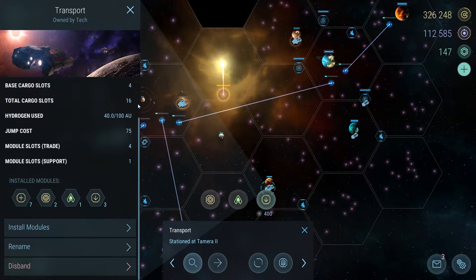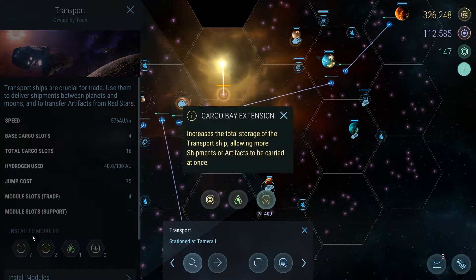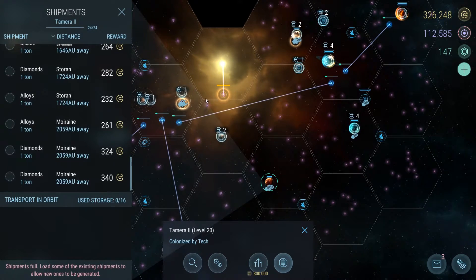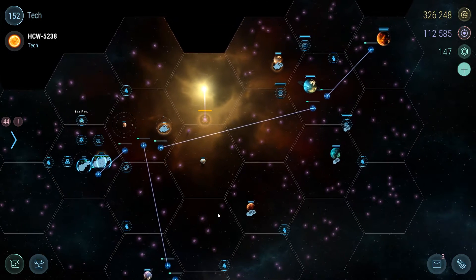The more transports you have the merrier. Once you fulfill your other requirements like getting four battleships and two or three miners, you can definitely invest in transports — they're going to be the most important thing later on. Mine are each 16 tons between the actual transport upgrades and the Cargo Bay Extension module. It's quite a bit, though it still can't absorb the entire quantity of a planet's shipments, but it does make it easier to deal with.